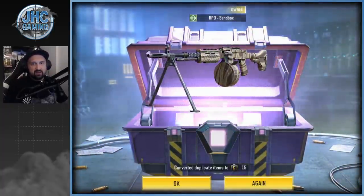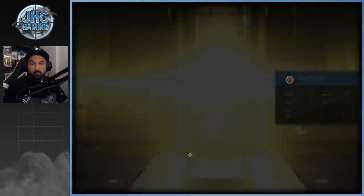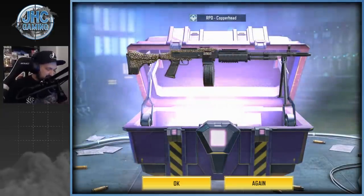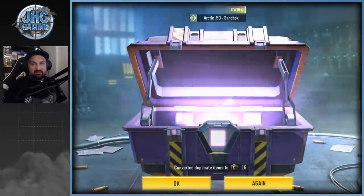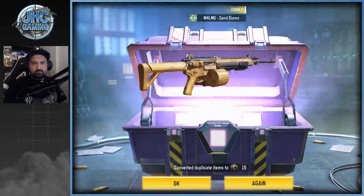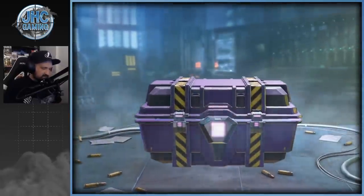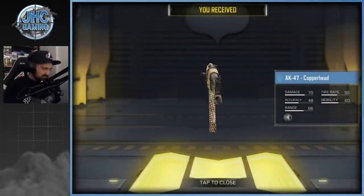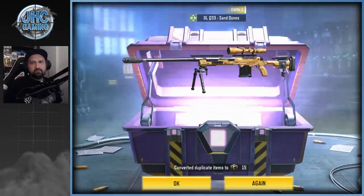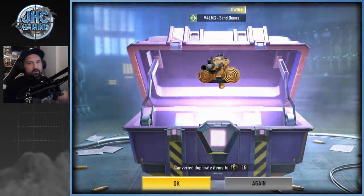RPD Sandbox — we have that. There's a bunch of cool weapons this season for real. That PDW is awesome, the rares are pretty cool. Copperhead RPD — oh, it's the first non-duplicate of the day! RPD Copperhead, didn't have that. Arctic 50 — keep going. M4 LMG Sand Dunes. No AK-47. Copperhead is a duplicate again. DLQ — we have that. Next we got LMGs. Okay, that's it for the season crates.